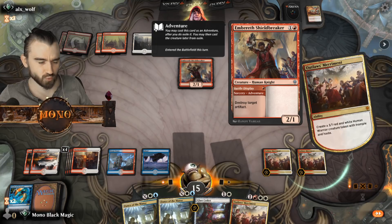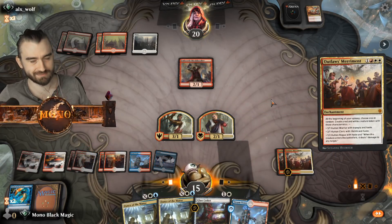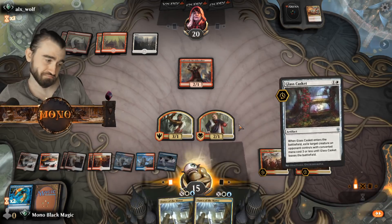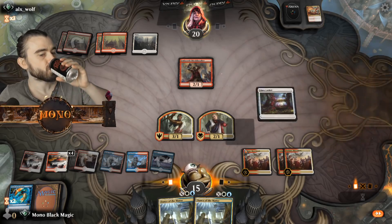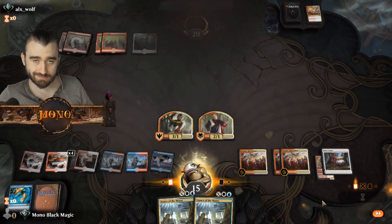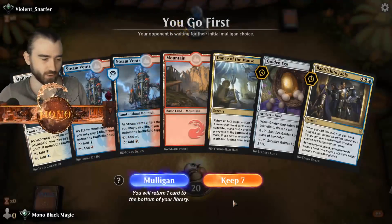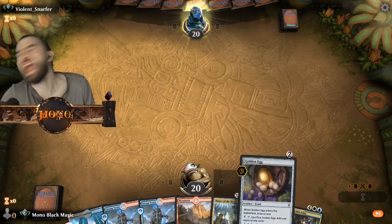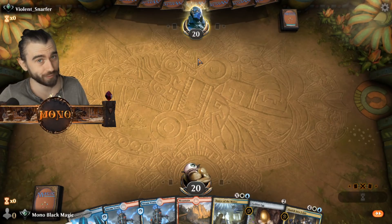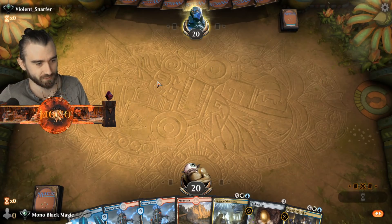Embereth Shieldbreaker — destroy target artifact. He only had an enchantment. I love that it's staying in there. Violent Snarfer — a snarfer is a guy who snarls at people. And he does it very violently. I already did it violently so I don't need to do it again — you've already seen exactly what this guy is about.